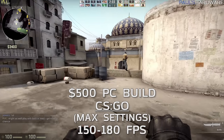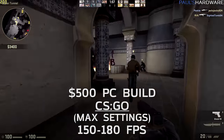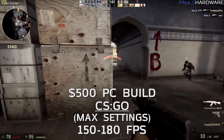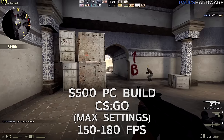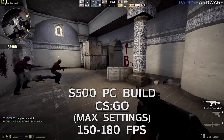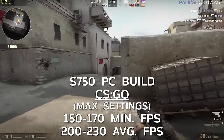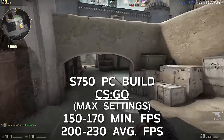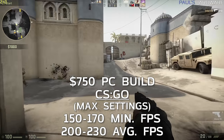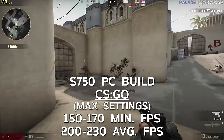CS:GO is up next — a game that isn't terribly GPU-intensive, but many people want to play it at really high frame rates. The $500 build was consistently in the 150–180 FPS range. The $750 build didn't show quite as much of a jump compared to other games, but it was hitting 200 FPS and even reaching the 220–230 range, so very good performance there as well.